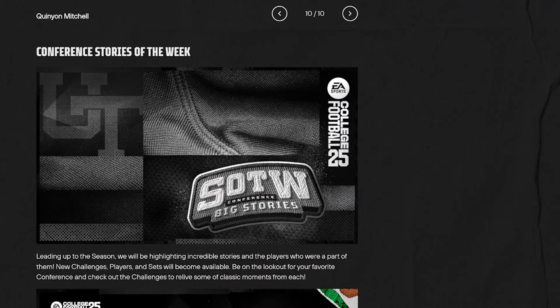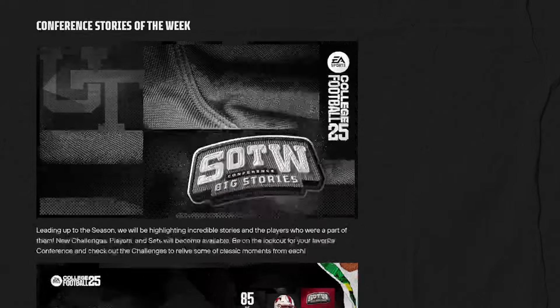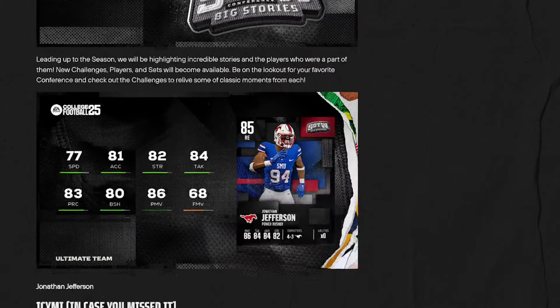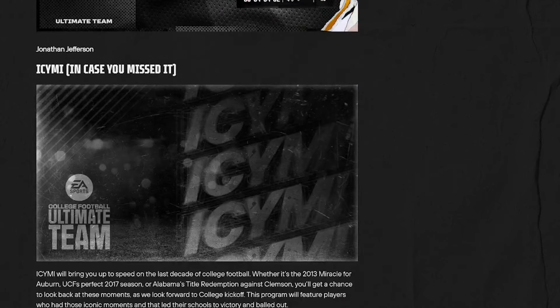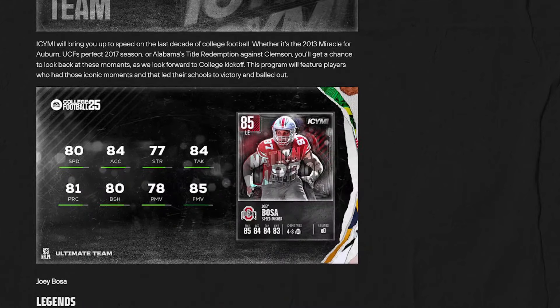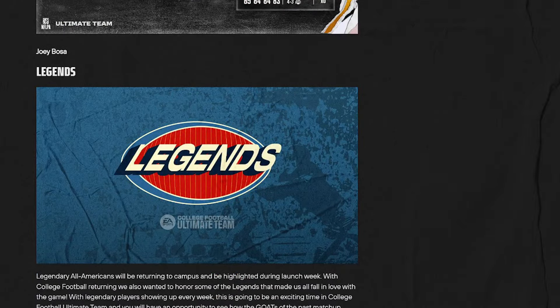Conference stories: leading up to the season, new challenges, players, and sets will become available. Be on the lookout for your favorite conferences and check out challenges to relive classic moments. Jonathan Jefferson is going to be a pretty nice card. You can get an 85 overall Joey Bosa from challenges — that is really really nice. I did not have high expectations for this game at all, but I'm really excited to see where it leads. That Joey Bosa card looks absolutely insane.